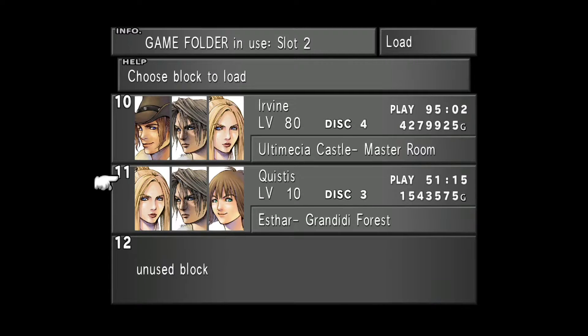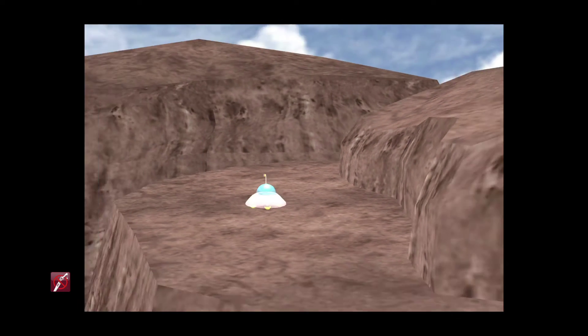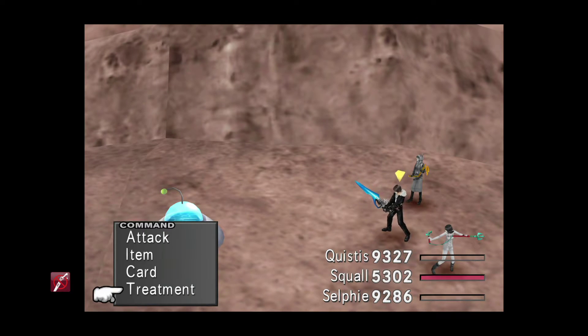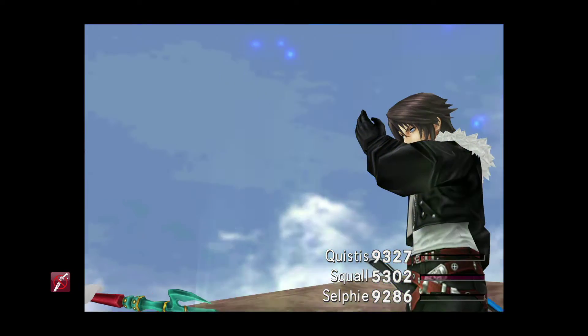We don't need to redo the setup process since we've done that already. Just make sure to stick on No Encounters to avoid random battles, force the encounter against the UFO, and repeat the process. It's a 25% chance of getting Phoenix summoned, so you'll pretty much have to repeat the battle multiple times until you get lucky and see Phoenix come into play.